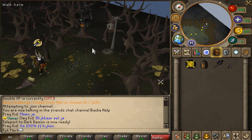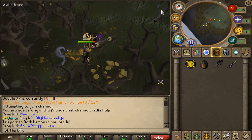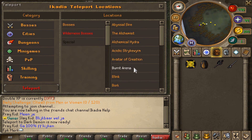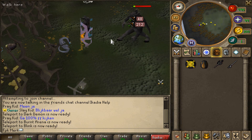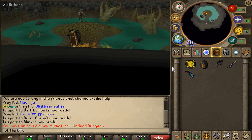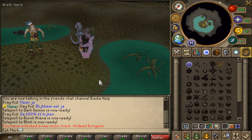They also have a dark demon — somebody's already attacking it. Have a look at that, level 672. There is also a burnt arena with blink — let's go and check out blink, and there it is right over there. So they have a lot of cool content at Ikadia.